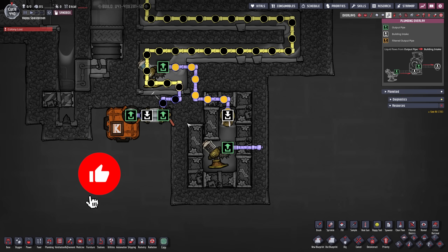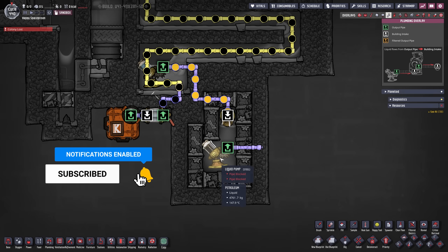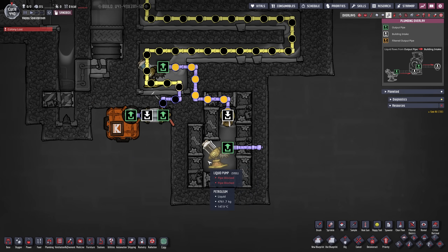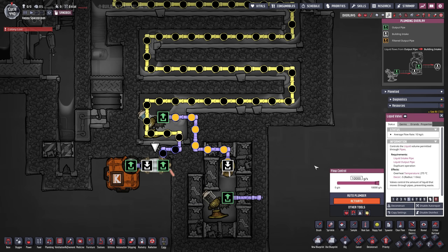Next let's look at our F6 overlay for plumbing. We're coming out here so we can do something with our petroleum — in my case into the infinite storage. The important part is our liquid pump right here, which is my source of crude oil. You should have a steady source of crude oil if you build something like this. I also have a liquid valve made out of steel so we can control the flow, especially during startup.